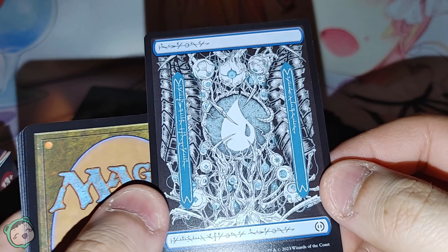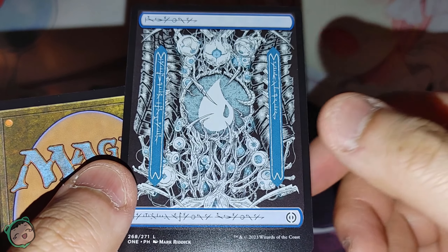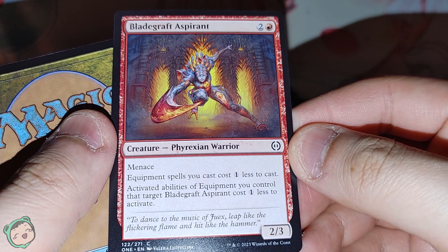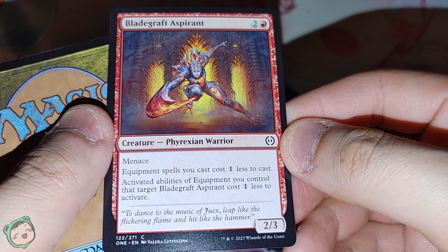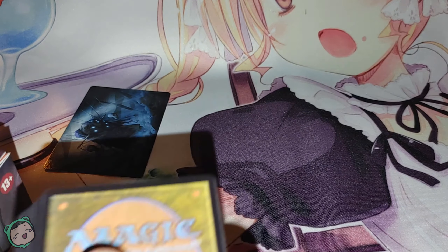We got a fancy Phyrexian-style island. Cool. And we got Obligraph Aspirant — Menace, equipment spells you cast cost one less to cast, activate abilities of equipment you control costs one less to activate. Neat. We're gonna put that in our commons.